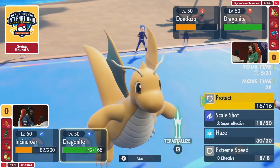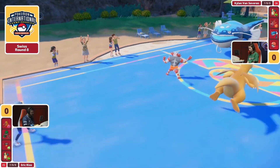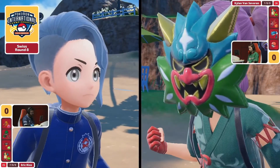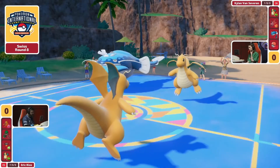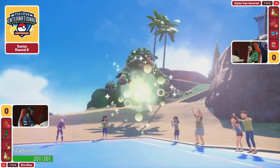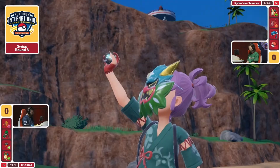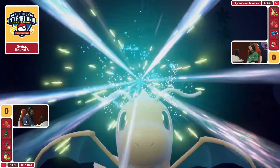The big thing for Kylan's team is that you have quite a few Protects available — Dondozo and Dragonite both have the opportunity to go for Protect, which is one way you can play around the Scale Shot damage. There's no Terastallization yet. There's the option of going for Tera Fairy in anticipation of Scale Shots, but you really need to actually get rid of the third slot for Eric to avoid that synergistic switching of Rillaboom and Incineroar.